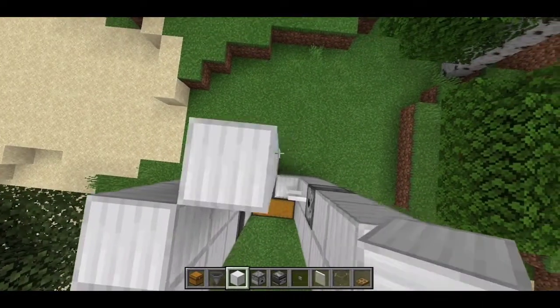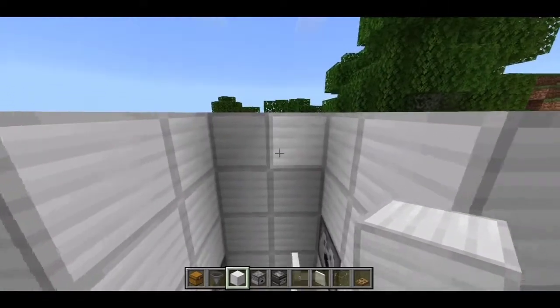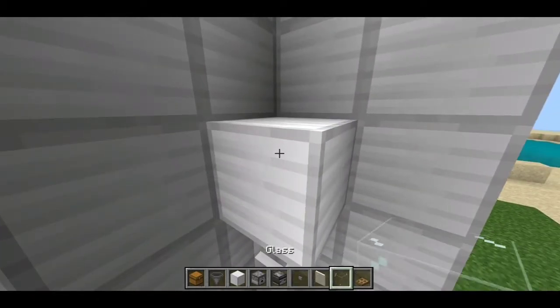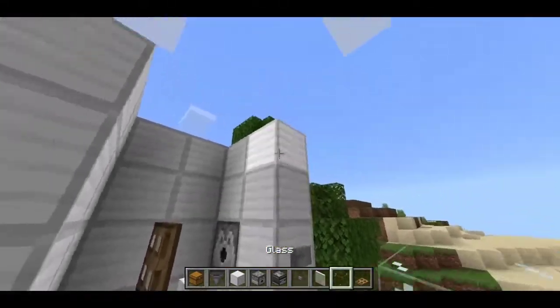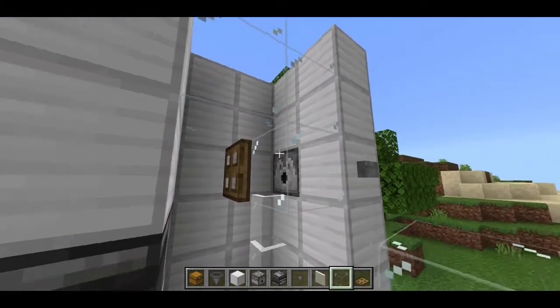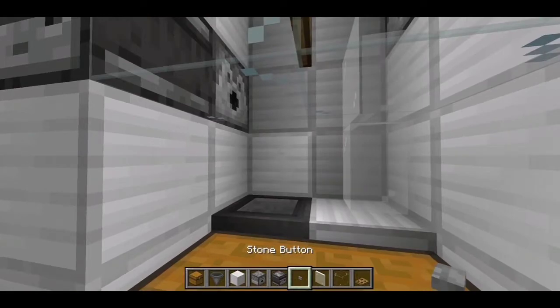Come towards the back of this farm and cover up the entire farm with some solid blocks. Go up over here, place a temporary block, then grab some trapdoors and place them right there. Close them, remove the temporary block, grab some glass blocks and just fill it all in.